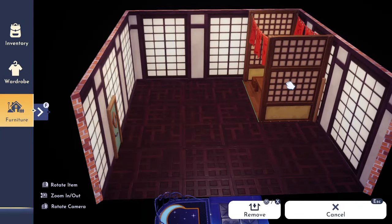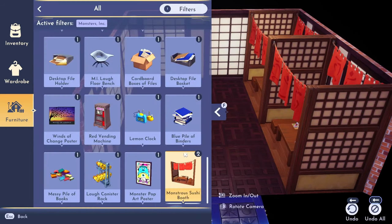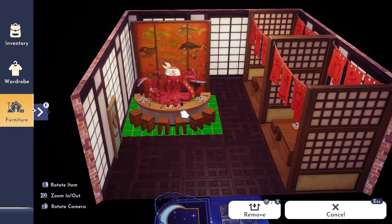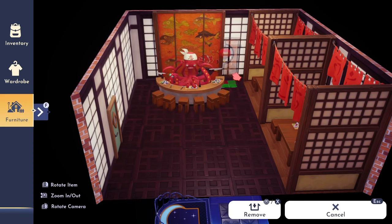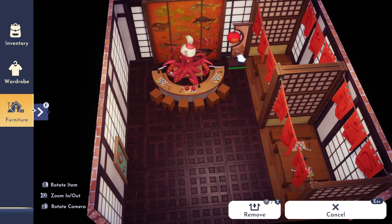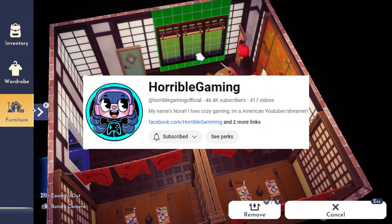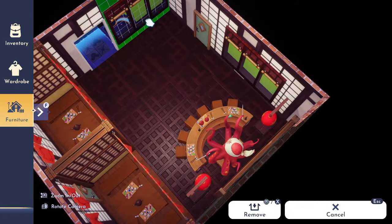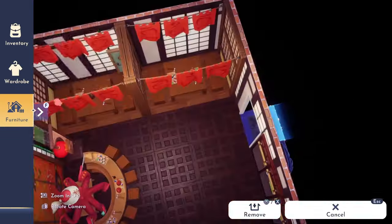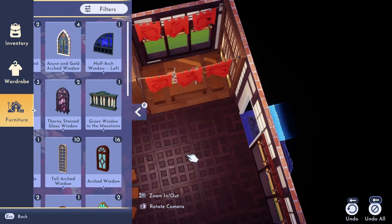Hey there, guys and gals! My name is Jet and I'd like to welcome you to my channel. In today's video we are playing Dreamlight Valley, where I am going to bring you two interior builds using the new Monsters Inc restaurant items that you can find in this week's premium shop. We are also going to be collaborating with my dear friend Nora at Horrible Gaming. Nora is an amazing content creator, and if you have not checked her out yet, what are you doing? Head on over to her channel.